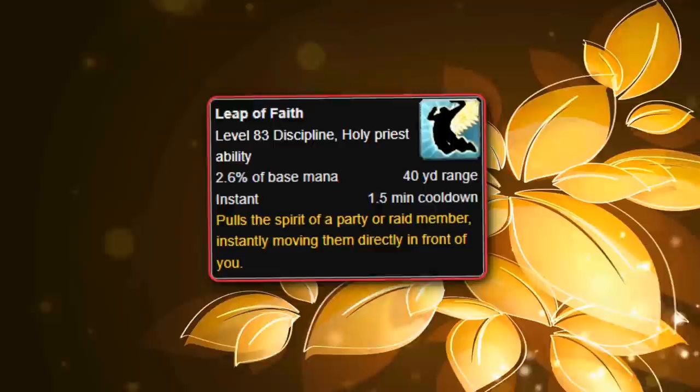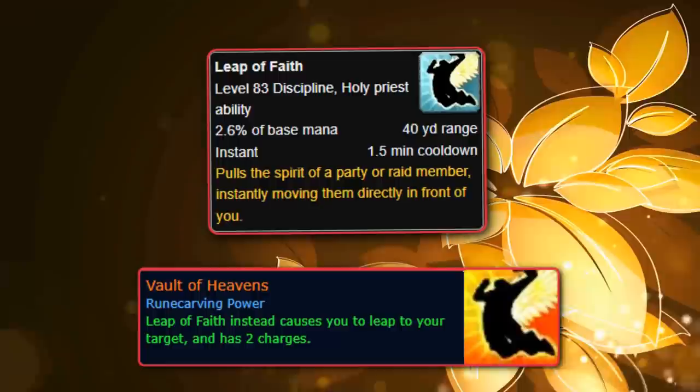There is a Shadowlands Legendary called Vault of Heavens, which allows you to do a reverse Leap of Faith, jumping to an ally quickly instead of moving them to you, which makes it much more useful as a movement ability for the Priest themselves.